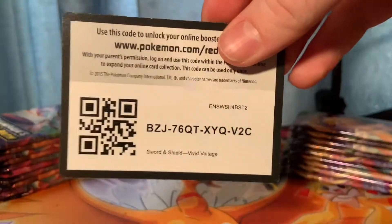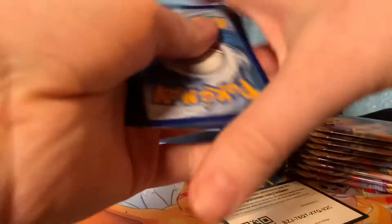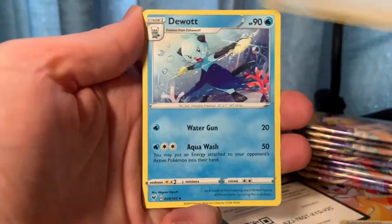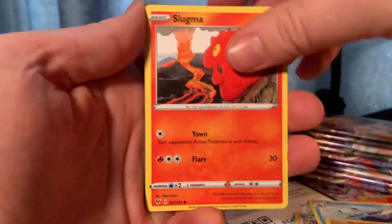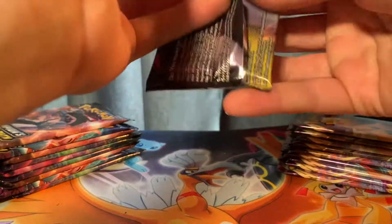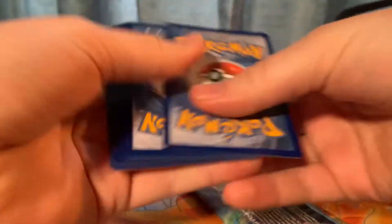Without further delay I'm hopping right in. I got big goals today — I want to find that chubby Pikachu, and I also have not yet found the secret Celebi card, which I would very much like to have in my collection. I think switching back and forth between the two sets is a good option so when I come back to the other one I'll feel that excitement rush through me once again.